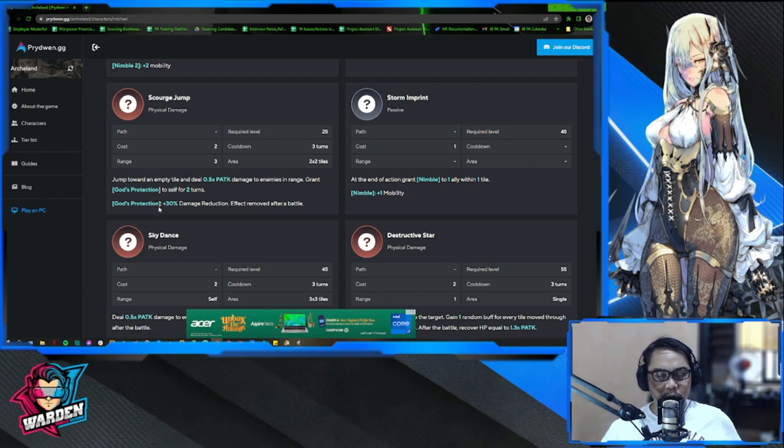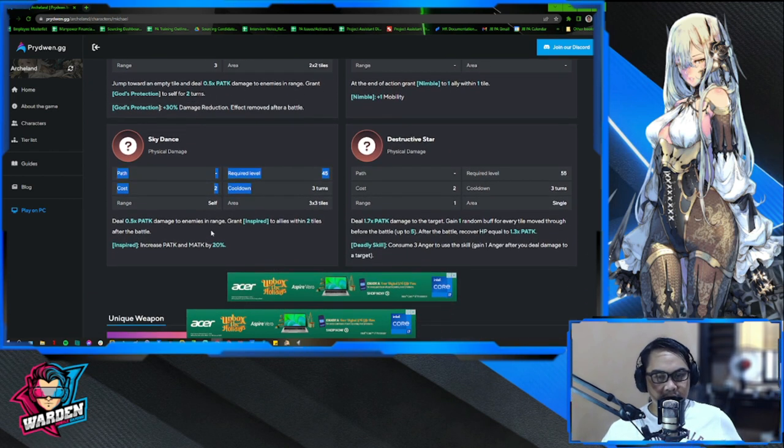She also has damage reduction for self, which is going to be good. Additionally, she grants allies within two tiles a buff after battle — again with a 20% increase. So she dishes out a lot of buffs, converts debuffs to buffs, and has a lot of ability regardless of what she does within the team.